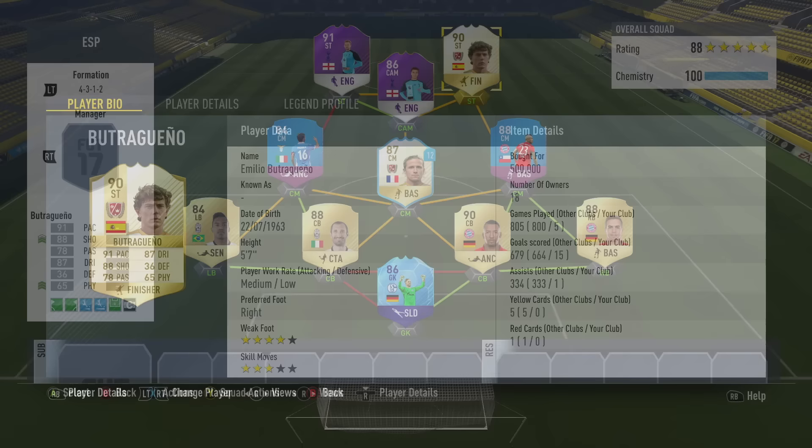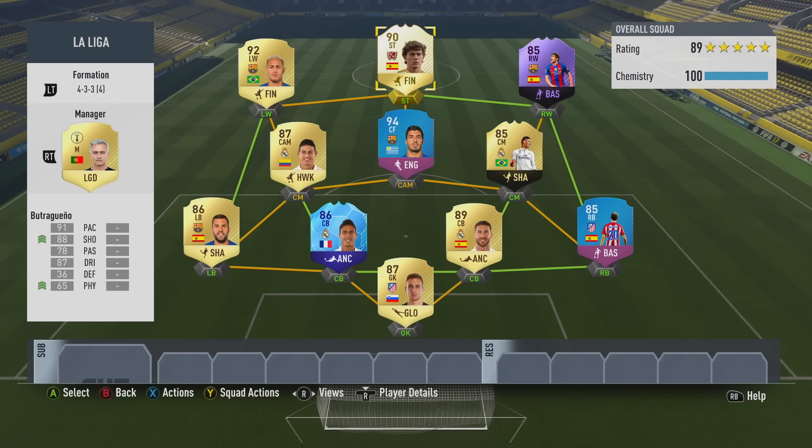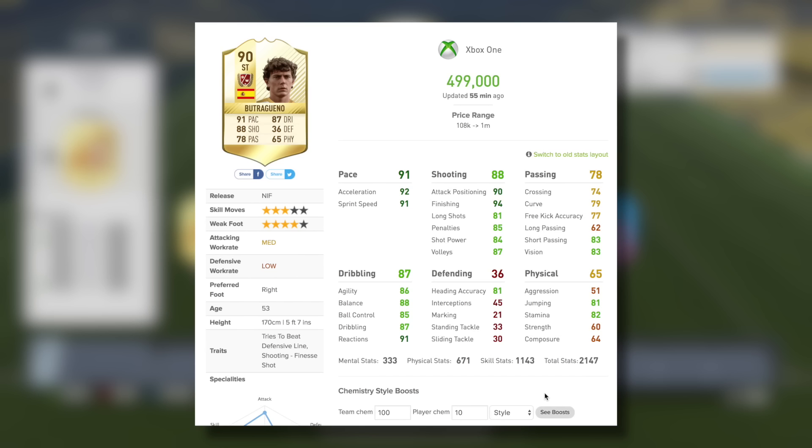Moving on to a couple of different squads you might find him in. The first is a bit of a mix where he plays in a 2-striker formation with a target man as his duo in Player of the Month Harry Kane, featuring some Bundesliga, Premier League, and Serie A players. But I actually used him as a lone striker in a 4-3-3 La Liga side featuring the hero Sergio Roberto and the SBC Luis Suarez, and he was a very, very good striker in this team.